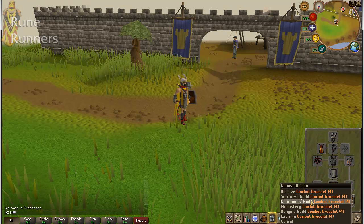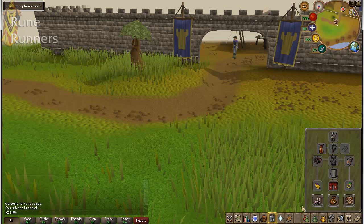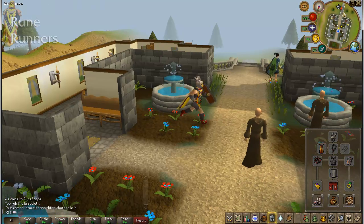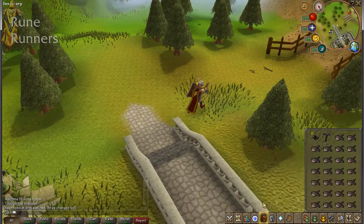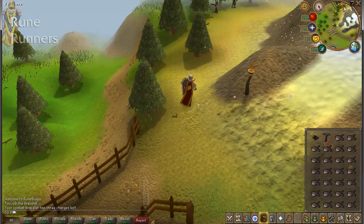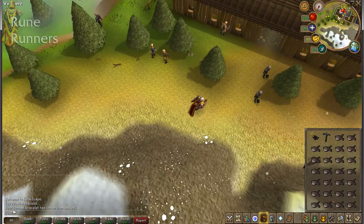Whack out your combat bracelet and head over to the monastery. Now you want to head straight over towards the Dwarven Mine. You don't need to use the combat bracelet — you can just walk here if you prefer. You can also get here through the Dwarven Mine of Falador; it's a bit more of a walk, but it's another option. I'll show you where we're going down here.